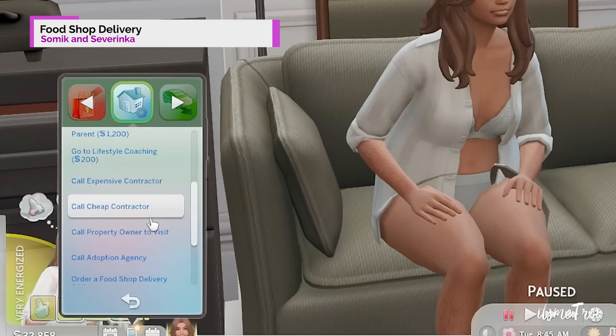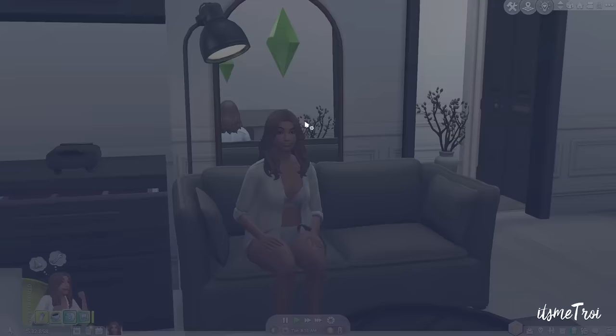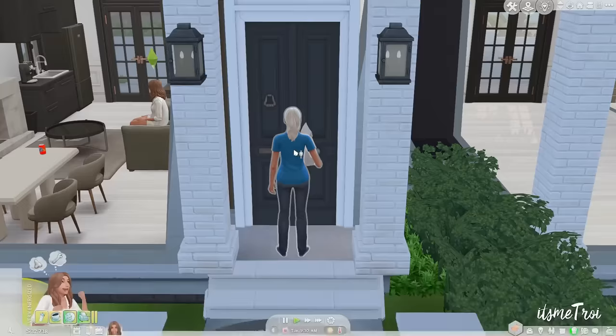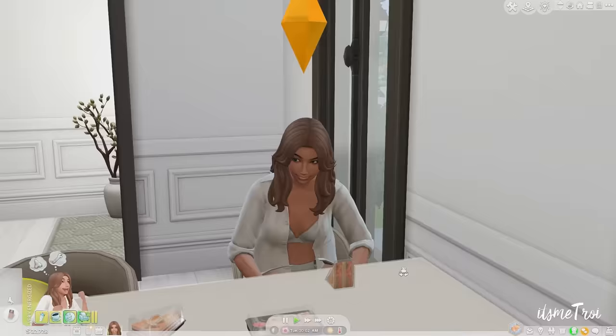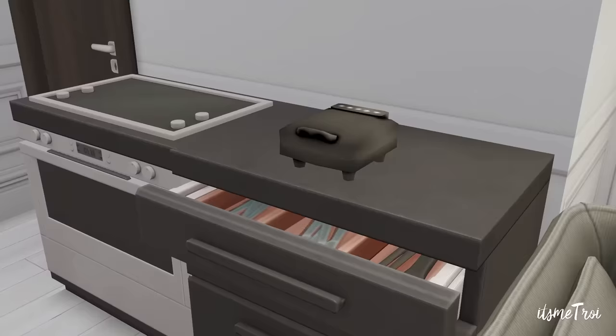Next is the Food Shop Delivery mod, which gives your sims another delivery system. It is a very expensive service — reminds me of Uber — but you get 20 packs of food including sandwiches, cakes, sushi, and salads. The food looks delicious. Your sims get a delivery person, everything comes pre-packaged, and your sims can open the containers and start eating. The packaging itself is a nice touch.